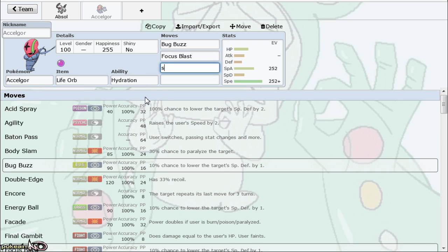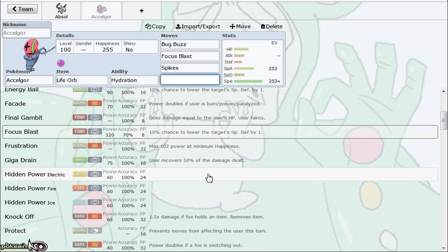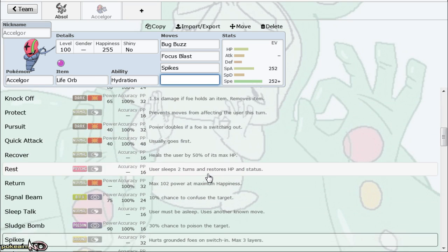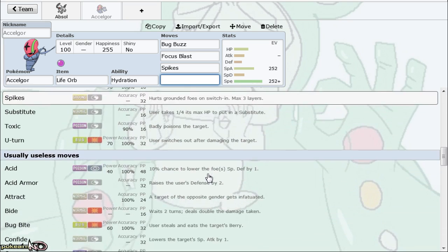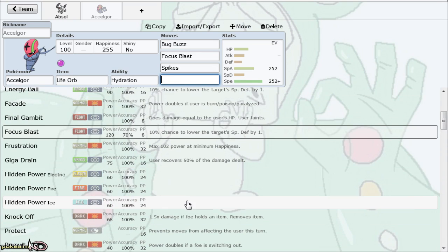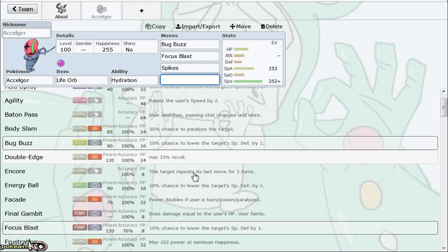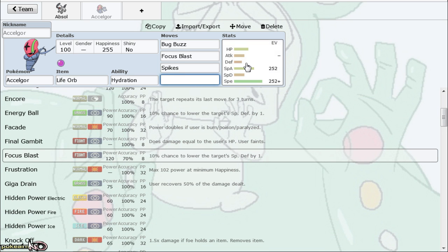You slap a Life Orb on there, you're faster than Pokemon like Medicham. You have Bug Buzz to spam, Focus Blast, and you can even spike up if you need it. There are other options — typically I run Energy Ball for Rhyperior and things like that. There's also U-Turn, Knock Off, Hidden Power Ice, and Sludge Bomb if you want to hit Fairy types like Aromatisse.